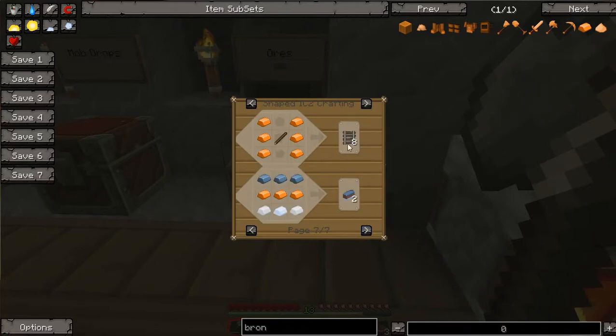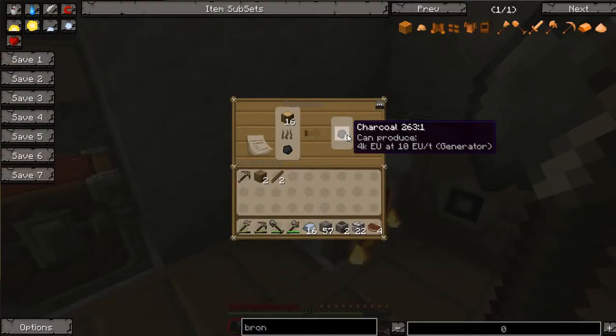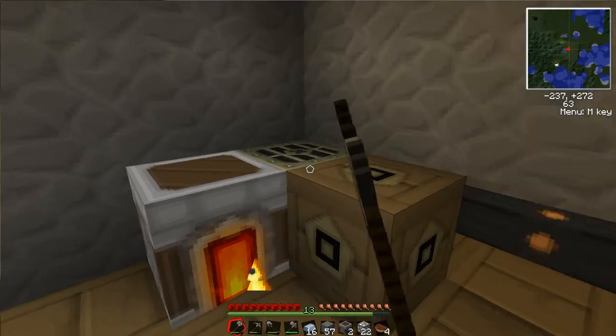You can make a piston with bronze — not very useful. You can make a rail out of bronze — also not very useful. But you can make the mixed metal ingot, which is very useful. The mixed metal ingot is used to make higher-level Industrial Craft items. So this is the basis of Industrial Craft — this is as far as we're going to take it right now.